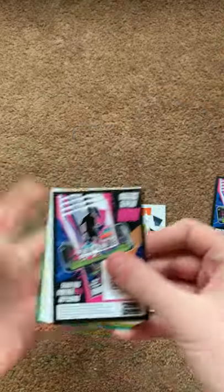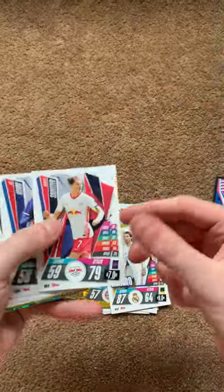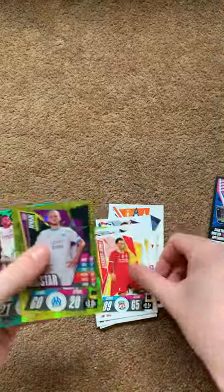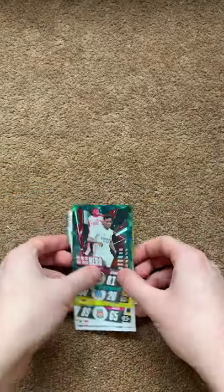Another pack: code card, Ramos, Sibica, Eribo, Thuram, Alexander-Arnold, Perrin and Rodrigo.